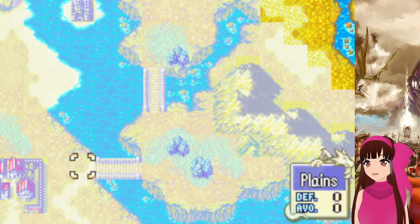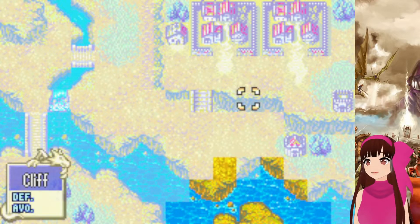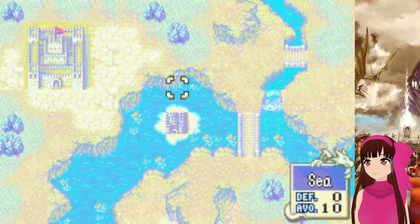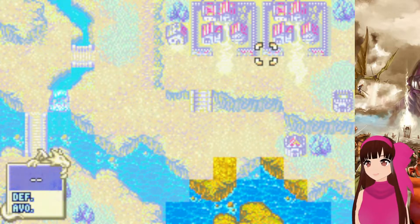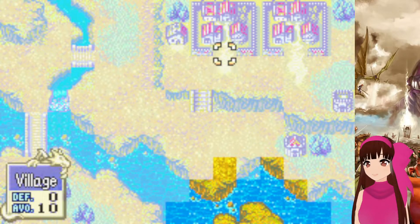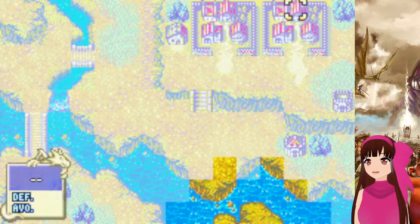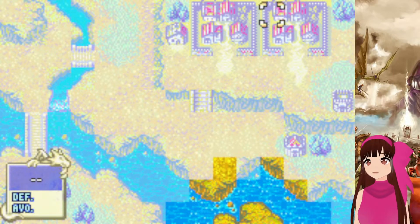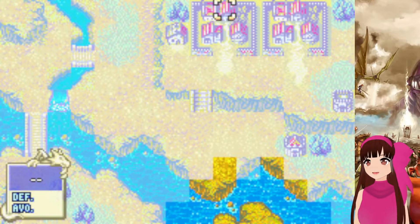I've failed this map twice already because there are a ton of archers everywhere, and sending Milady, Zeese, or Thea anywhere by themselves is a death sentence. I want to get Corel up here because I think if we take out the boss, the reinforcements on these forts will stop. There's a gimmick to this map: we have A route and B route. Visiting the village near the castle gives the Lelum/Echidna route, while the other village gives the Elfin/Bartre route. I'm going for the B route because most playthroughs go A route, and the exclusive characters — promoted Sue and unpromoted Zeelot or Jarret — should be more interesting.